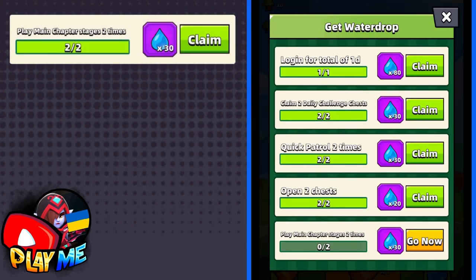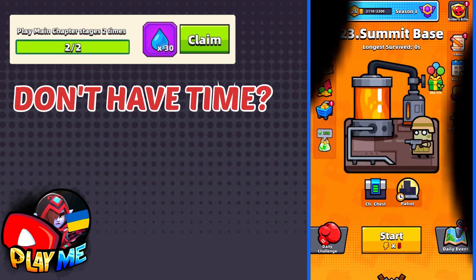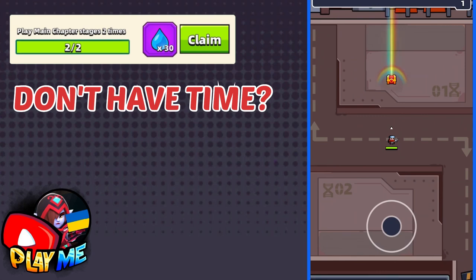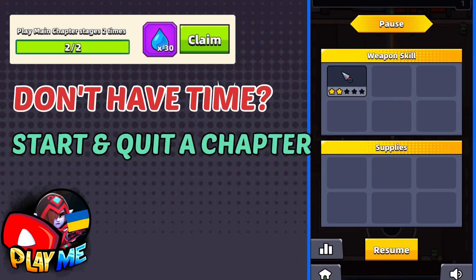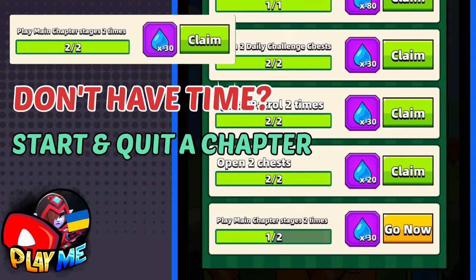To complete the next mission you have to play chapters. If you don't have enough time to play chapters, you don't really need to play them — you just need to press the start button and quit the chapter. And as you can see, it counts that you played a chapter.